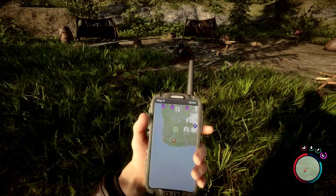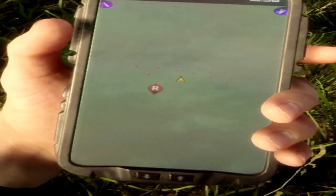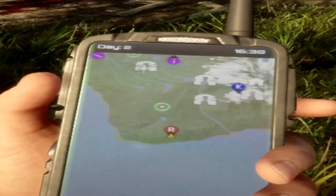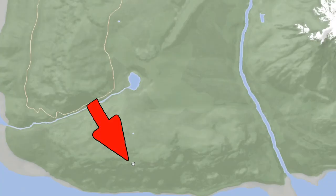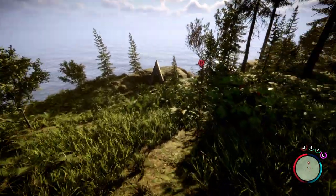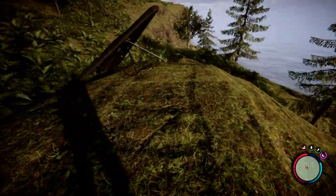The next one is all the way down south, the bottom southwest part of the map. It's down below that little pond there, next to the shore. All the way down south and to the west, down below that green marker. On the map, it's the very bottom left corner. You'll see a little cannibal camp right above where the glider spawns — the glider is on the shore or on the mountainside ledge.